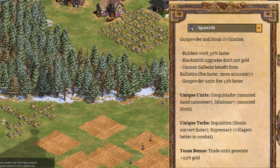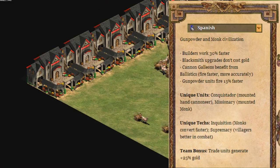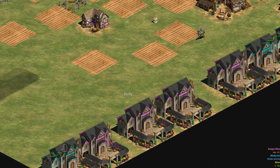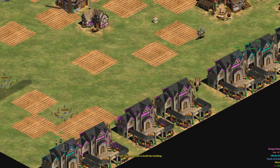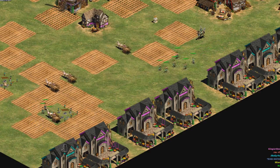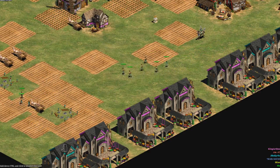Their team bonus is that trade units generate more gold. This is a really great bonus for deathmatch because the majority of your gold income in a team game is based off trade. If this bonus allows you to get away with a little bit fewer trade carts, you'll have more army on the field, which will really help your entire team.